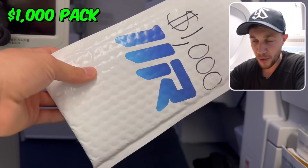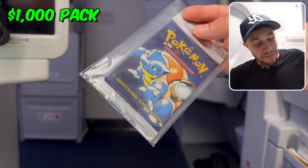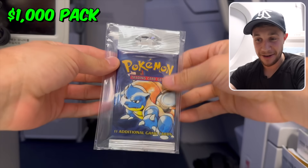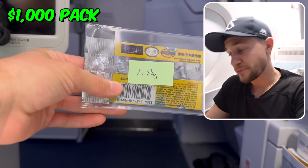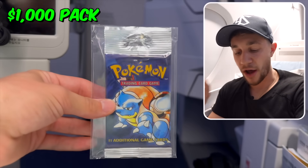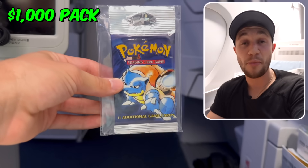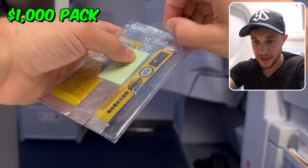Now we've got the last pack — the most expensive pack: a $1,000 pack of Pokémon cards. We have to open this quickly so they can serve my breakfast. $1,000 pack of Pokémon cards on an airplane, 30,000 feet in the sky. It's going to be a base set pack — and not just any base set pack. It's a long stem base set pack. Not just any long stem base set pack: it weighs 21.33 grams. This, my friends, is a heavy, long stem base set pack. We're going to open it here on the plane on our way to South Korea.